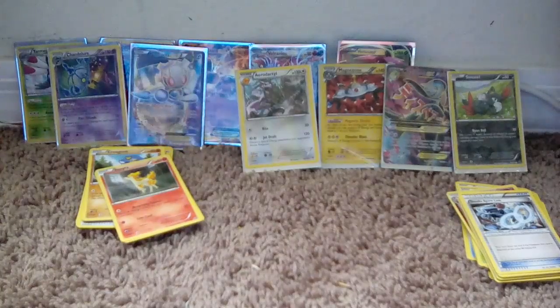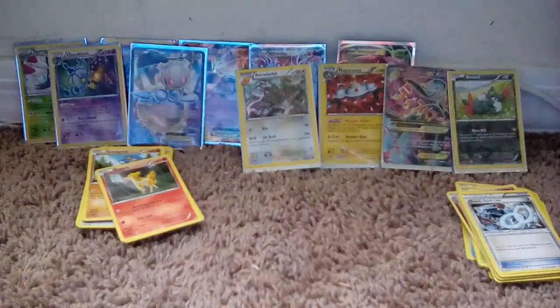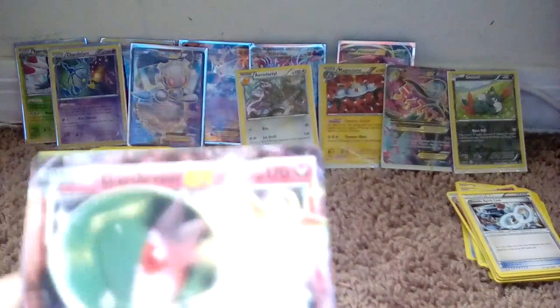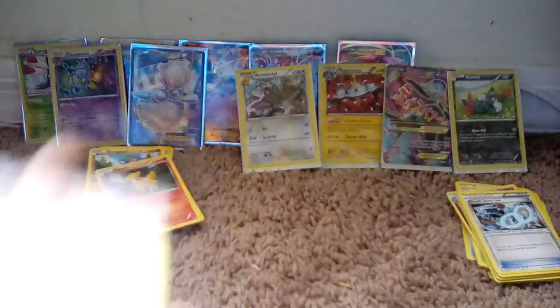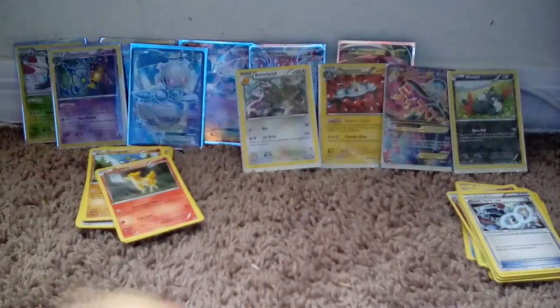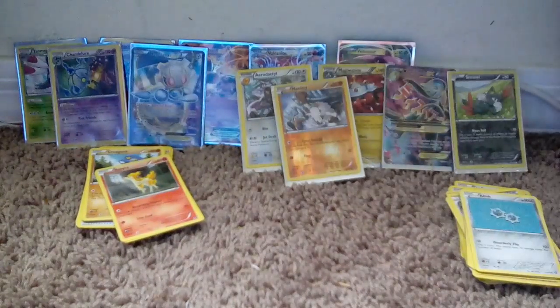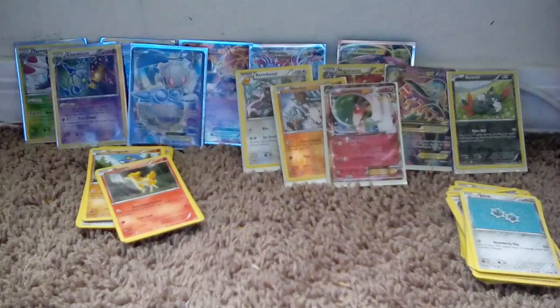Putting those in the back. Got a Tornadus or Thundurus — depends how you call it — Braviary, that's uncommon. Hoppip, Hoppip, Skiploom — oh that's the evolution line — Skiploom, Jigglypuff, Joltik, Klang, Gardevoir EX — wait, it's a misprint, actually a messed up card. Then he did get the shiny reverse holo. Sleeving those two up. Even stupid reverse holos, we're gonna save them.